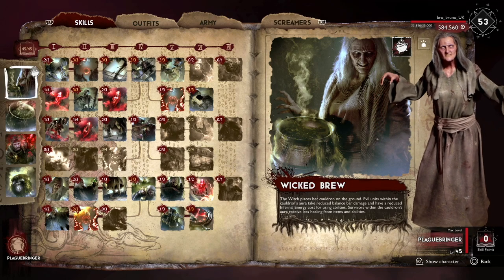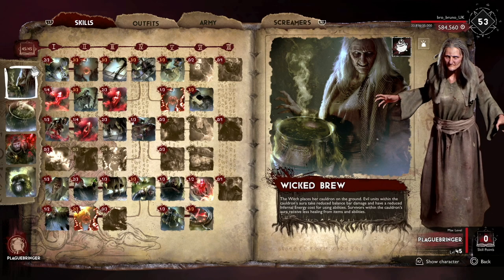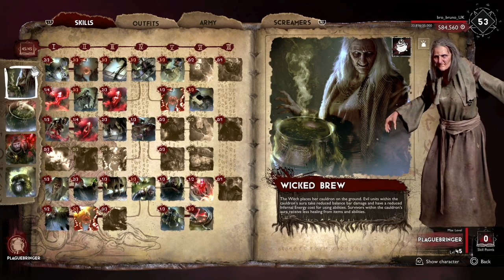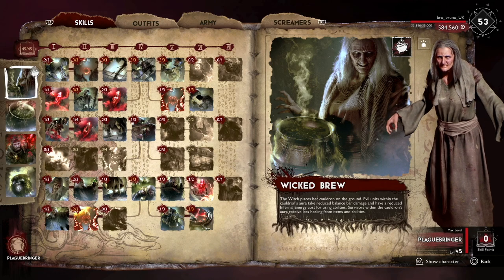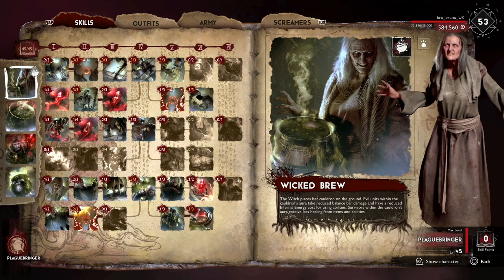The active skill of the witch is the cauldron, called Wicked Brew. She places the cauldron on the floor and it has an aura around it. Evil units within that aura take reduced balance bar damage and have a reduced infernal energy cost for using their abilities. Survivors within the aura of the cauldron receive less healing from items and abilities.